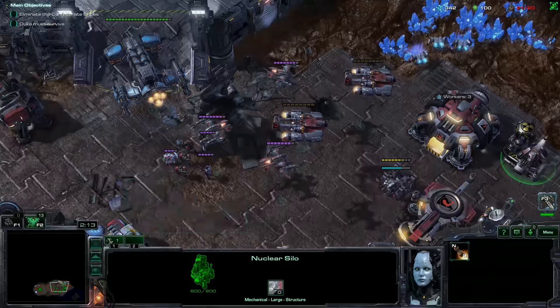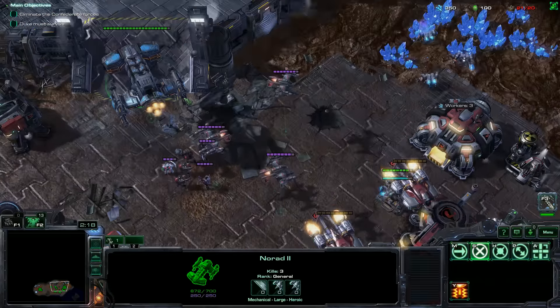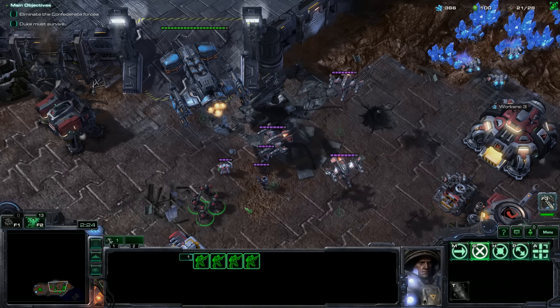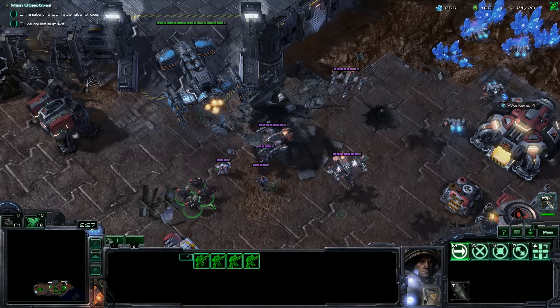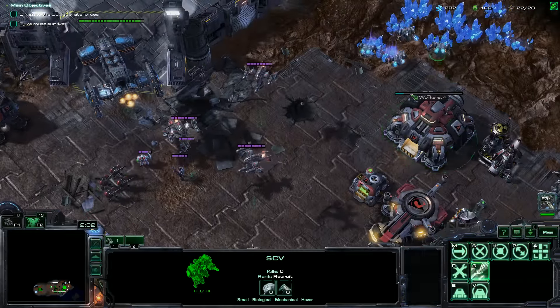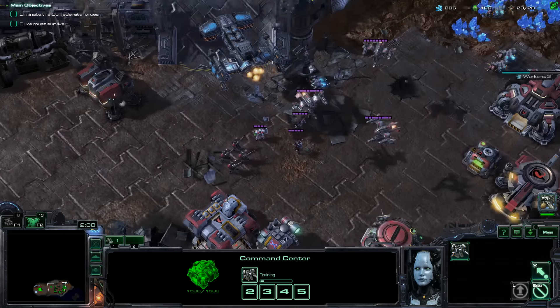We have these two random dropships which I don't really plan on using. We can use Duke to scout things out. I like the marine model — looks really cool. All the models with the Retro Mod are so neat. They're all different and just cool. Let's go ahead and hotkey here.